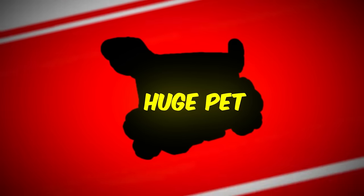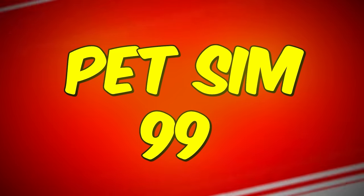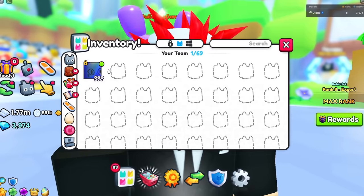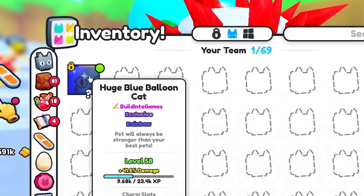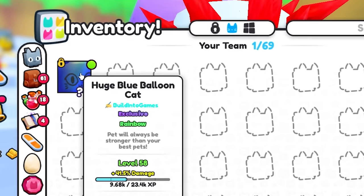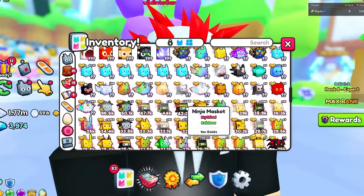Are you struggling to get a huge pet in Pet Simulator 99? I'm here to help. As you guys may know, I have a lot of huge pets. For example, I have a really good one right here — this is a rainbow huge balloon cow, which costs 20,000 Robux in Pet Simulator X, and it's signed by Preston. And I have a ton of other huges.